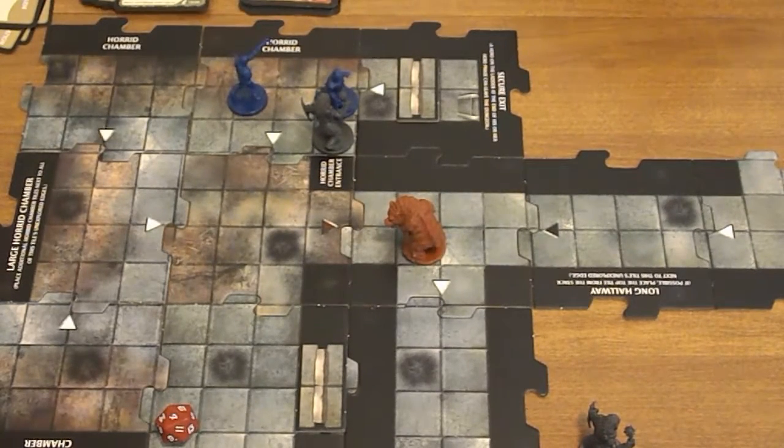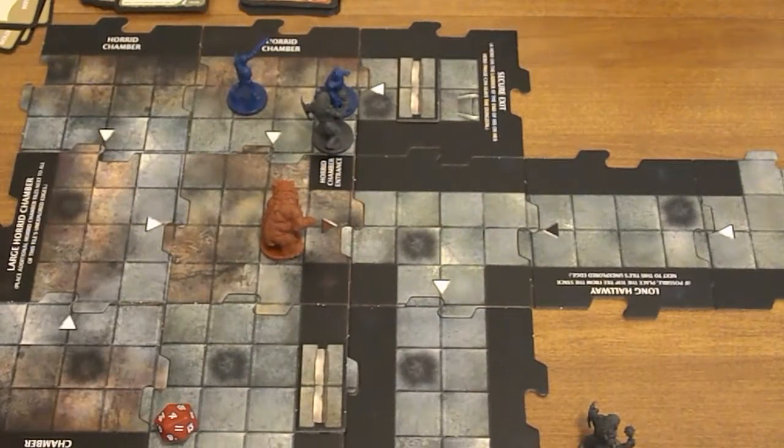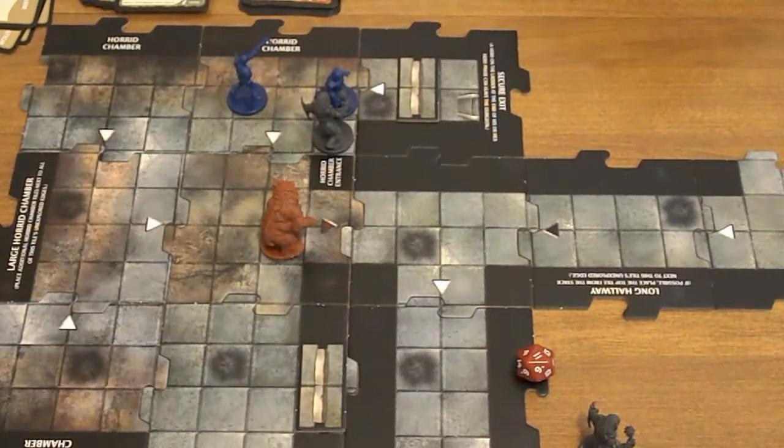Cave Bear moves in and attacks. The Orc Smasher is Heskin's — he's going to attack Heskin. 11 — that's a hit.